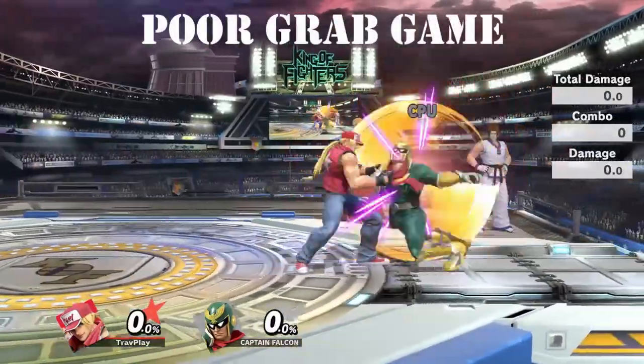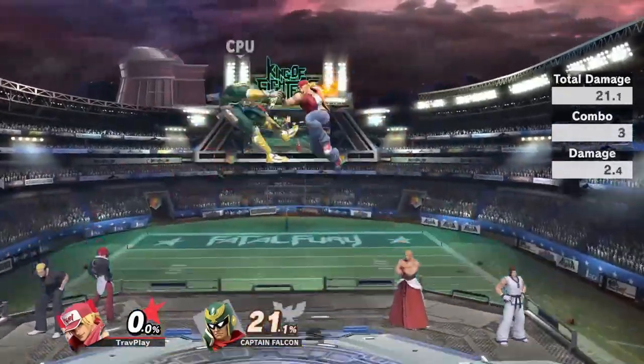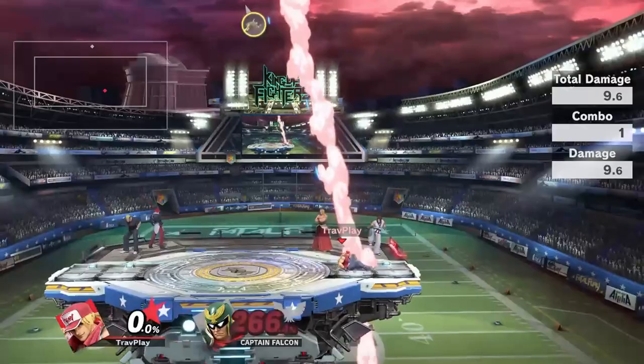Terry's grab game didn't impress me. His down throw can lead into combos at low percents, but nothing really after that. His forward and back throws don't kill until around 165% at the ledge, and his up and down throws don't kill until over 200%.